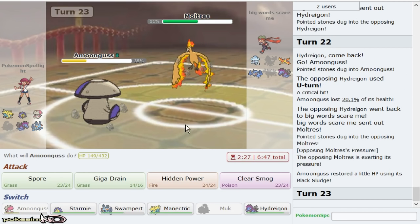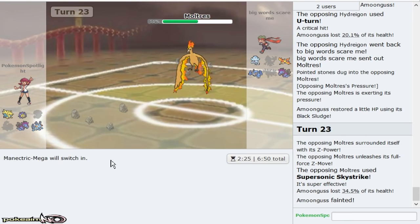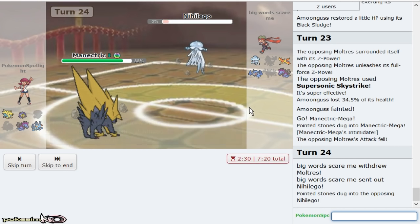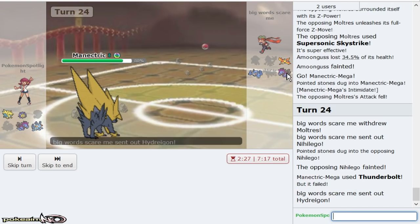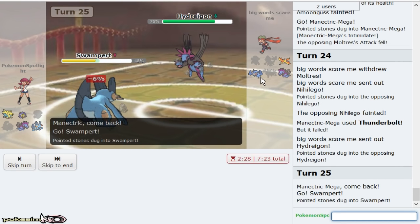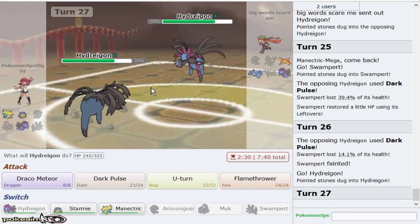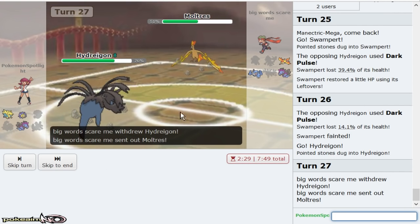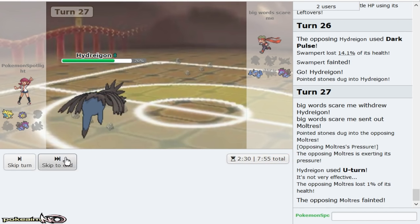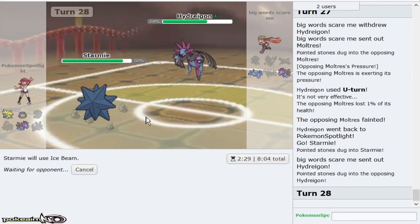He ends up going for U-turn, which gives him potentially Agility Moltres now because this could be Agility. I'm gonna go for Spore. I don't mind him going right for Supersonic Skystrike — especially because I get to go right out into Manetric and just click Thunderbolt now. So it's gonna come down to I think Scarf Hydreigon Speed ties. Sack this — this is checked by Dark Pulse. Dark Pulse me — I get to go out into Hydreigon and click U-turn. He goes Moltres, I knock that bad boy out.